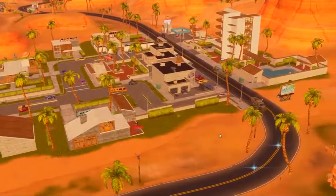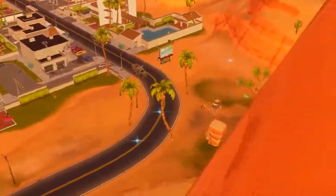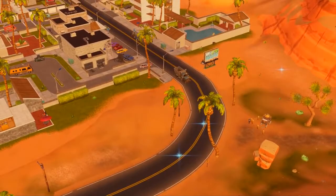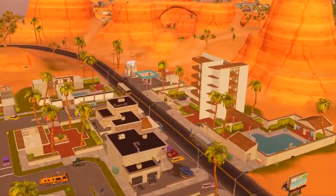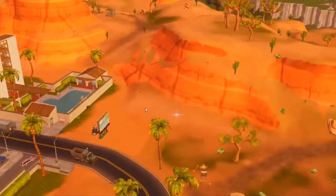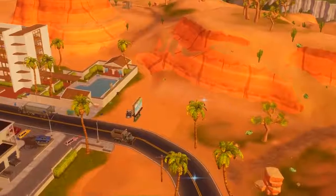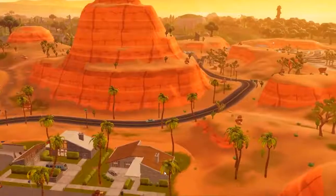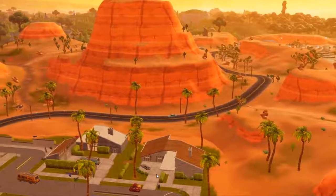Over here we are by the main part of Paradise Palms. There are three rifts here — in the prior game there were only two in the street, so it does vary. It's not a hundred percent of the time the same amount of rifts, but most of them will spawn in the same location. You are guaranteed a rift over there. Those were the locations I found in Paradise Palms — now we're going to go to another location.